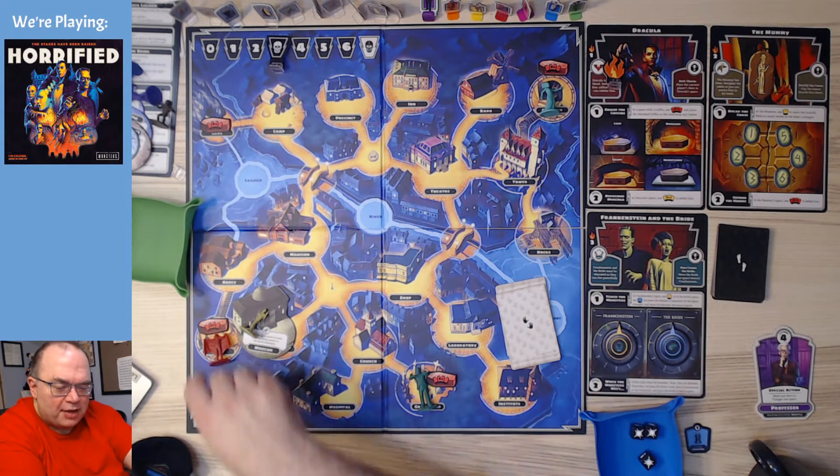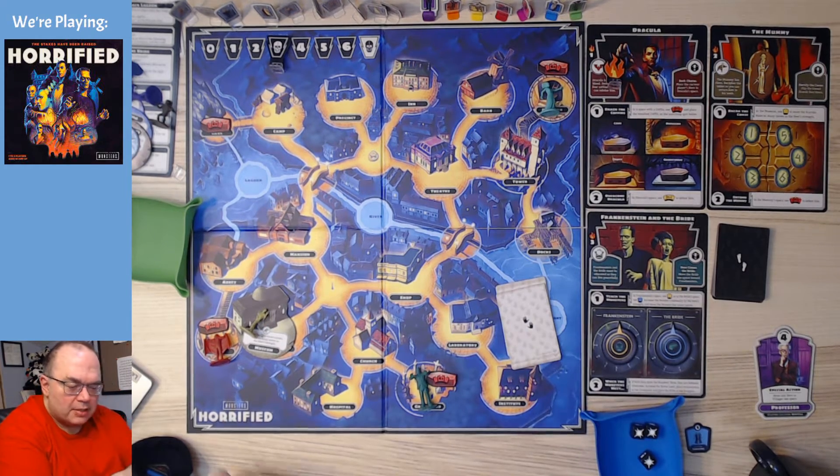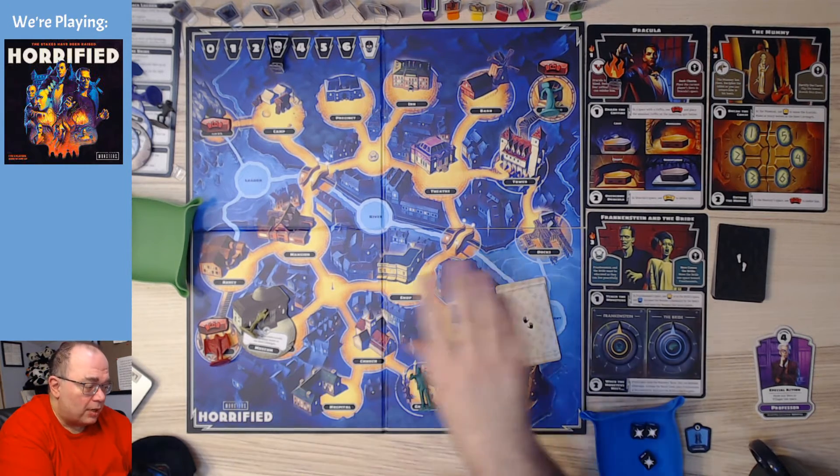So, we are playing with the other three monsters: Dracula, the mummy, and Frankenstein and the bride. The way Dracula works is that you first have to destroy these little coffins all around the map. Once you destroy the coffins, then you can take on Dracula. It's pretty straightforward — you need red cards, a lot of red cards, and you need to get a lot of movement around the map.